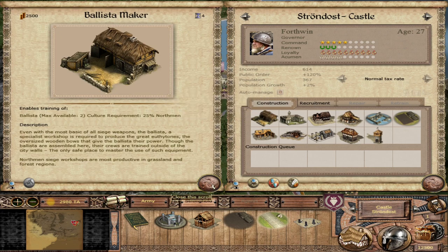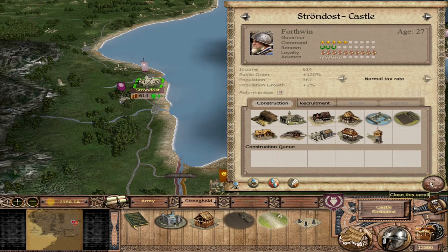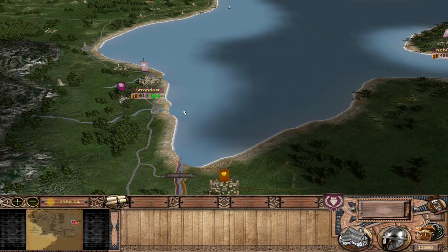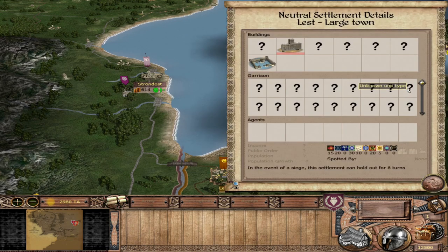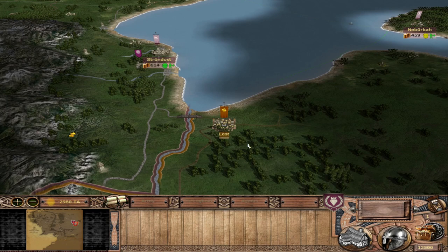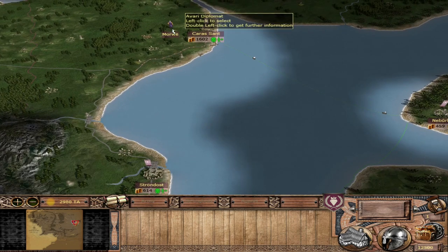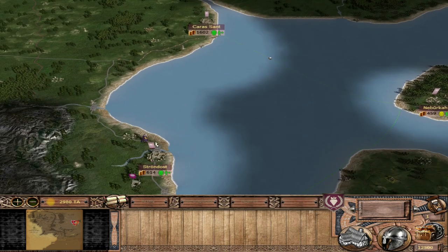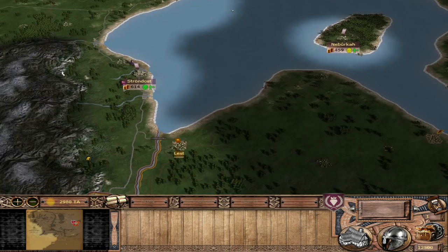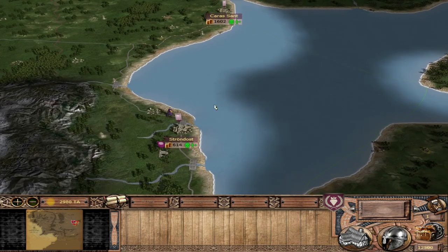The ballista maker is right here, and upgrading that to the catapult maker does require a leather worker. You can use catapults and ballistas to very good effect by posting them on this bridge here. You can see at the very beginning of the game, Rune does have a full army situated in Lest. They won't attack you straight off the bat — they will typically expand into the rebels. So send your diplomat away and get trade with Rune. That'll give you about 10–20 turns where they won't attack you, and your ships will be trading with them.